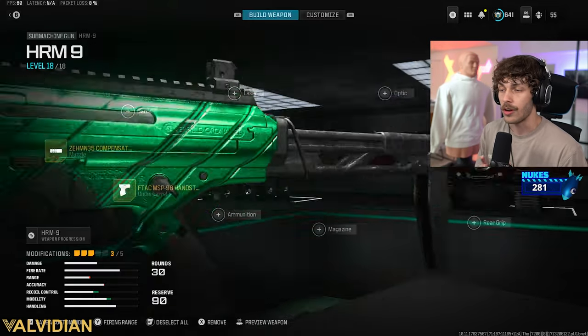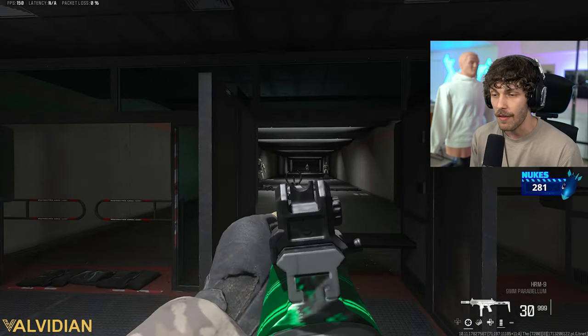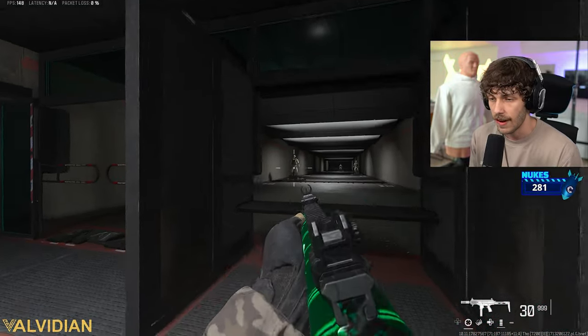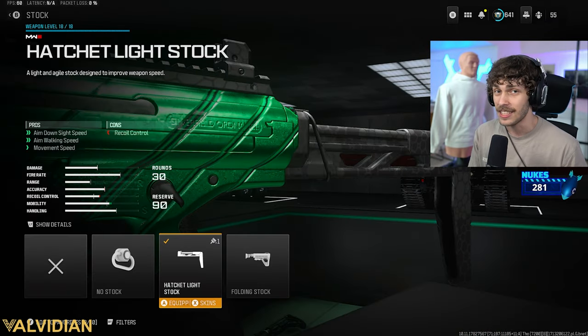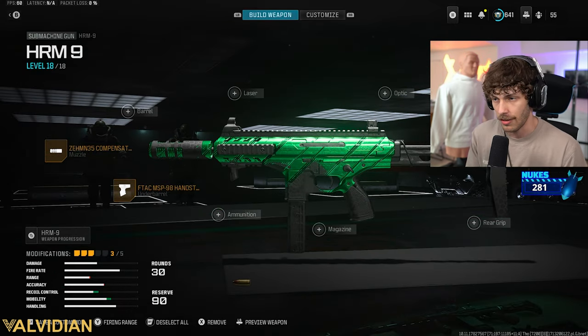Yes, we are losing recoil control, but that's why we got the underbarrel and that muzzle on there to compensate those cons. Now we have a very, very fast ADS, which is going to help you win those up-close gunfights whenever you're running around the map. You should be able to ADS first because this thing makes it feel so much lighter. The no stock is also pretty good, but that's a little bit niche and kind of hard to use.